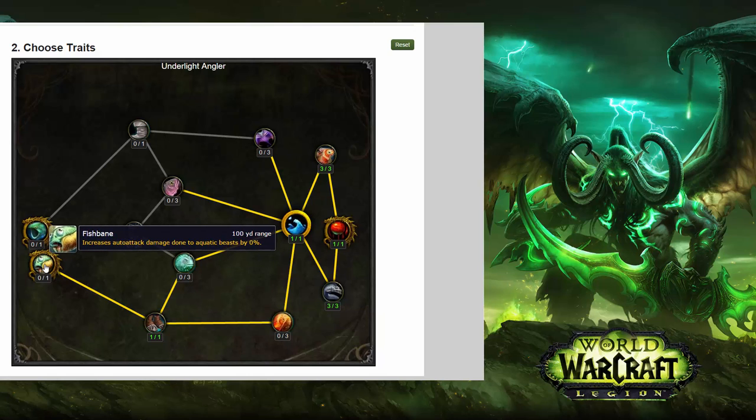Then we go across to the second of the three golden dragon abilities: Fishbane, which increases auto attack damage done to aquatic beasts by x percent — it doesn't state the percentage. Are we actually fighting fish? Are fish actually going to come out of the water and scrap with us? Or are people going to run around with fishing rods as weapons? Not quite sure what that's all about.